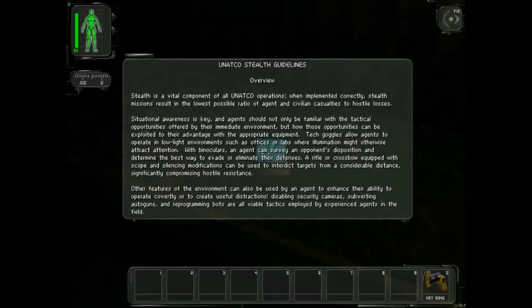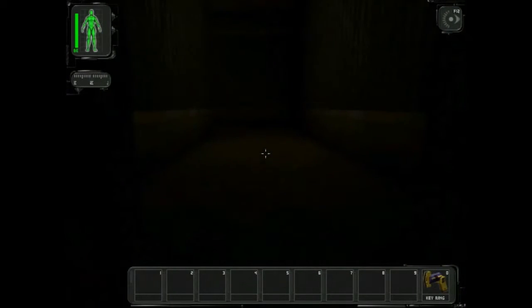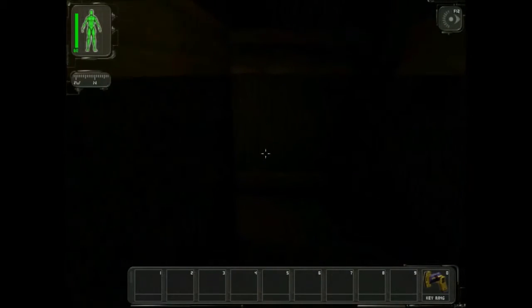With binoculars, an agent can survey an opponent's disposition and determine the best way to evade or eliminate their defenses. A rifle or crossbow equipped with a scope and silencing modification can be used to interdict targets from a considerable distance. Other features of the environment can also be used to enhance their ability to operate covertly or create useful distractions. What I just wasted was like the Splinter Cell goggles that let you see in the dark, but nobody can tell that you're seeing in the dark.